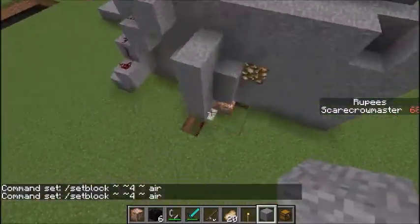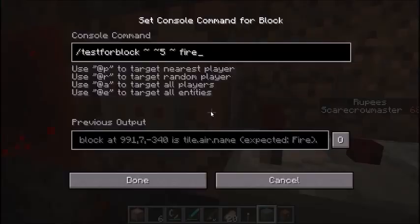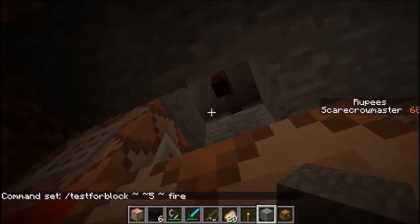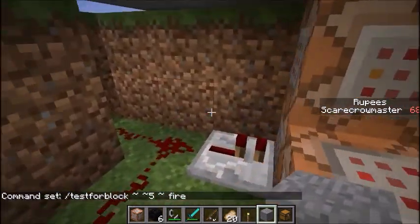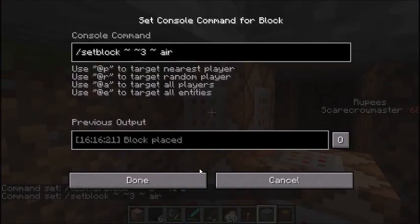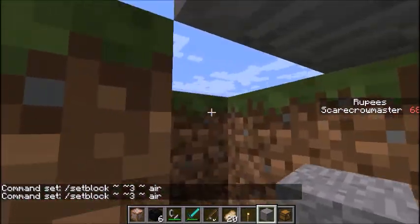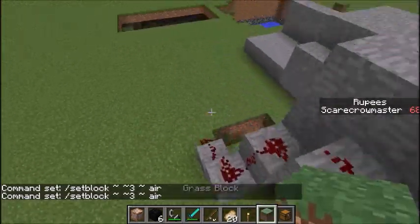Now for the torch: fire is also a block, so it's testing for a block right on that torch. When it finds it, it sets the block here, and up there, and up there again. This is for the new place — I'm not telling you how to make the sounds, I don't know how they make these place sounds.